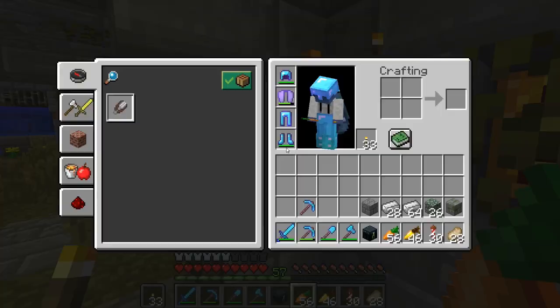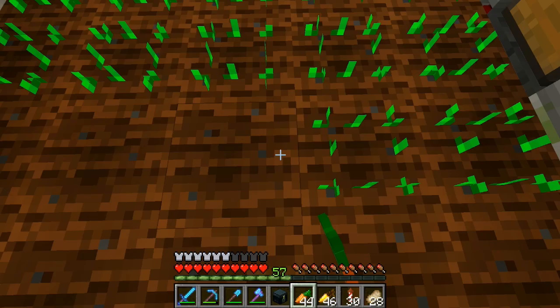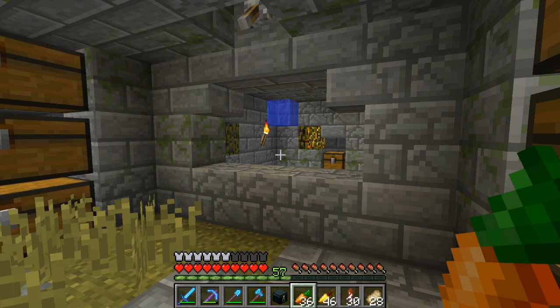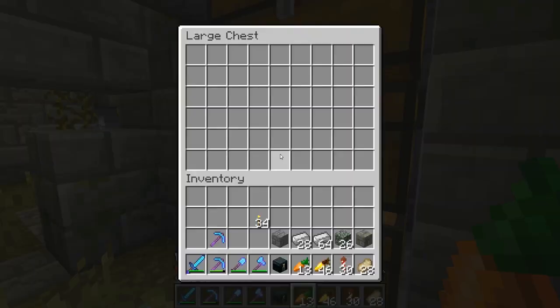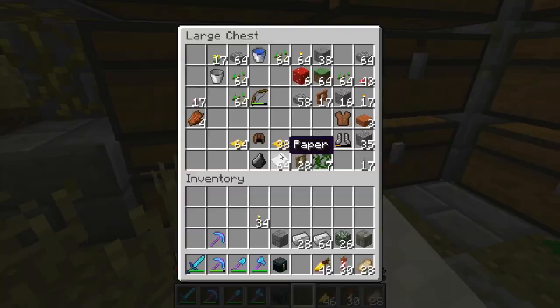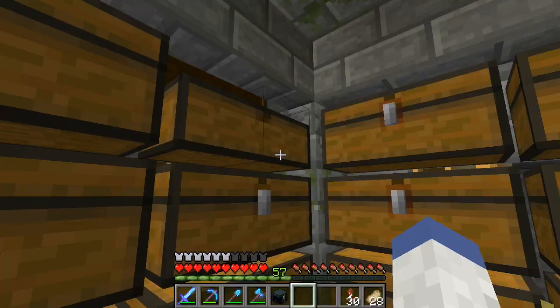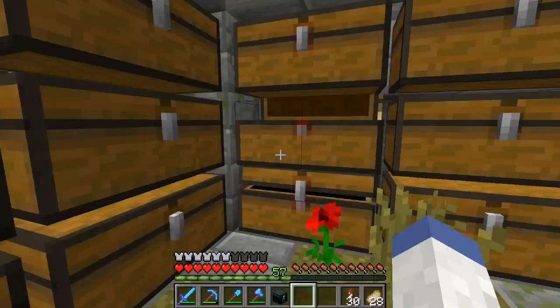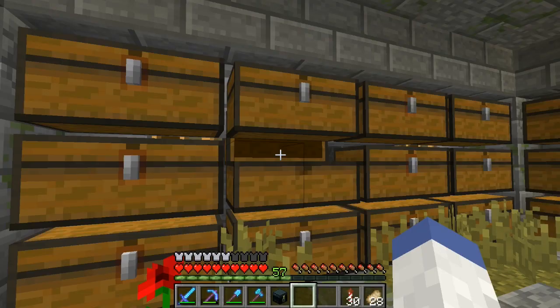I just keep continuously placing them — there we go. Hit the lever — oh no, that was not what I wanted to do. We'll keep replanting these. What we might do is try to go on a little expedition to find some horses. If we're gonna do that we're probably gonna need a good bit of leads. Getting them home is probably gonna be pretty hard. Leads are slime balls and string. I have a little bit of string but might not have a lot. If anything we could go to the spawner. Anyway, I'm gonna go on a little expedition to find some more horses.